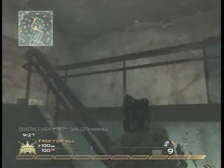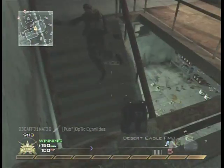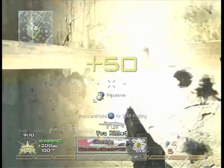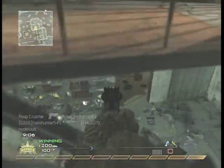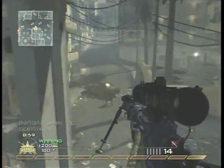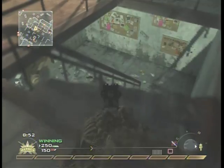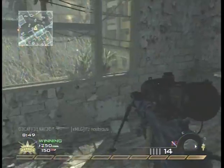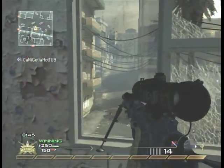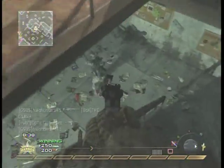My setup for this game is the Intervention with Marathon, Stopping Power, and Ninja. Now all three of these perks are pretty universal perks, so I could pretty much pick up any gun and do decent with it. You might ask why I'm using Marathon if I'm using a sniper rifle, but it's just something different to do. I saw TrueScopes doing it, so I thought I'd give it a try and it's really fun. I recommend to all those quickscopers out there to try it.